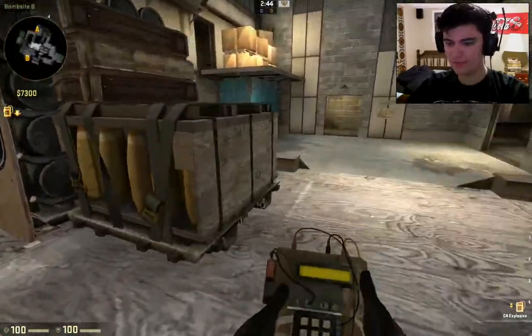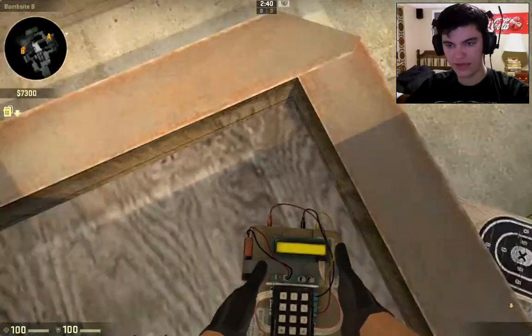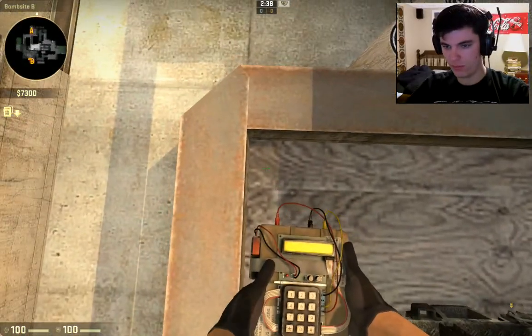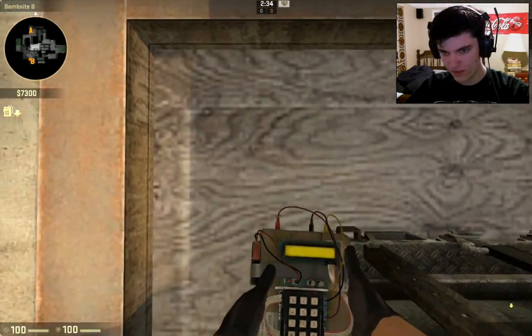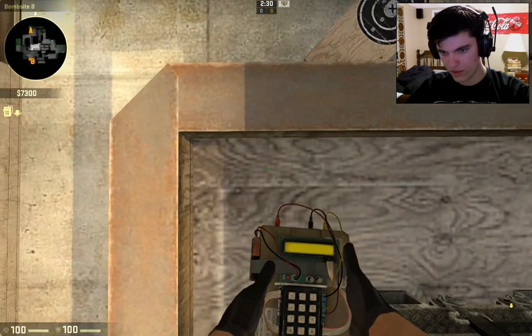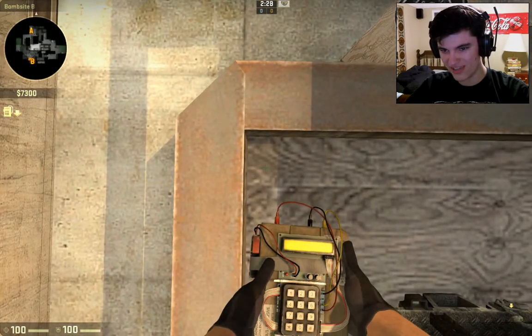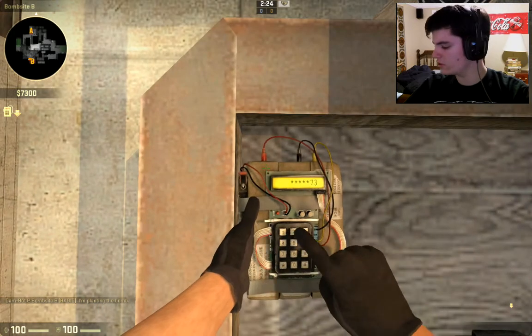We're going to start off at the A site, and I'm going to show you two places that are kind of sneaky places to plant. If you see this shadow right here, you're going to go forward till you rise up and go over till you're just inside of it, and you're just going to plant. I'll show you guys.